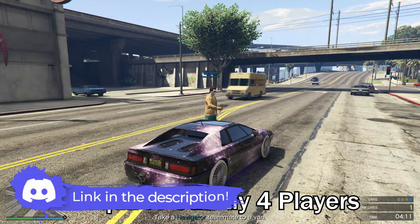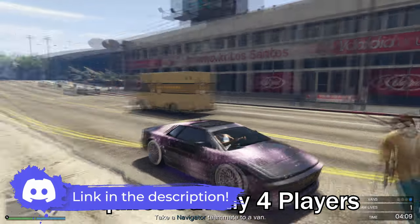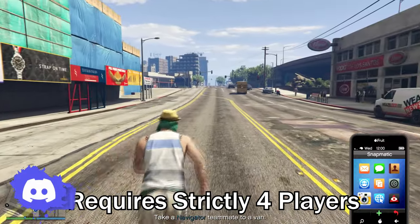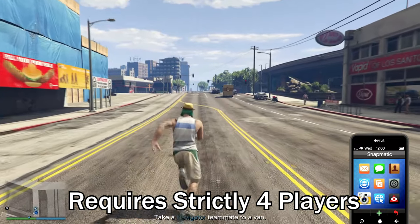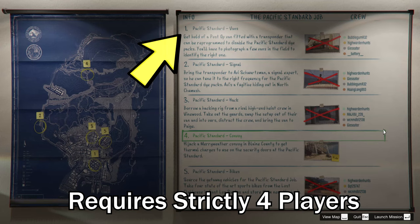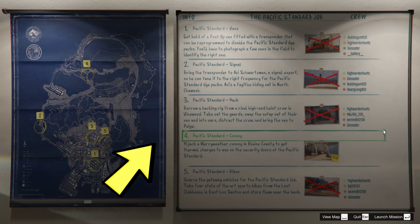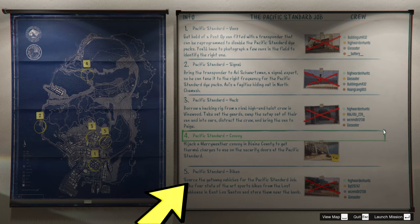If you guys need help, you can always join the Discord link in the description below. Before you can do the heist, there are a couple of preps that you need to do. For example, in the Pacific Standard heist, you will need to do preps such as saving a guy on a remote island, hijacking a military truck, and also stealing some bikes from a motorcycle gang.